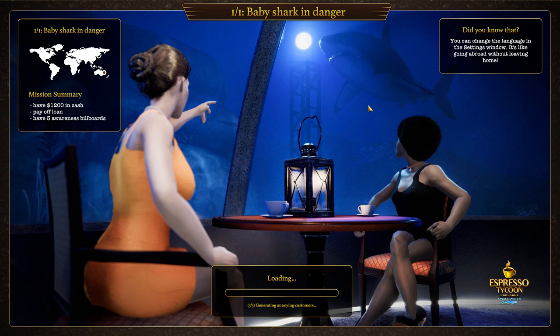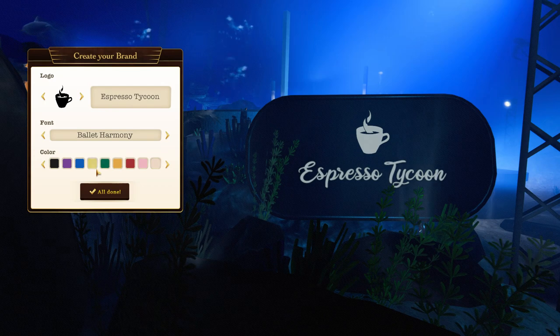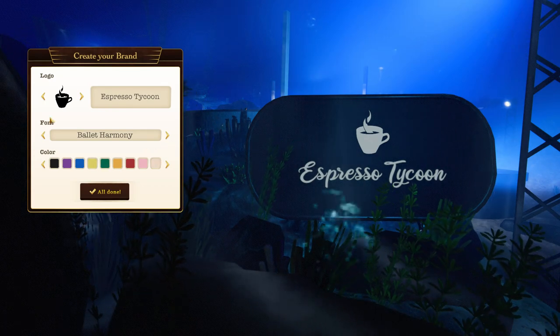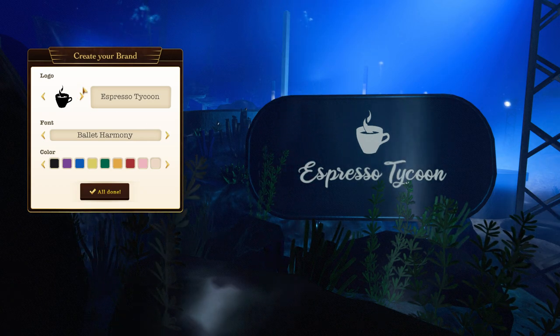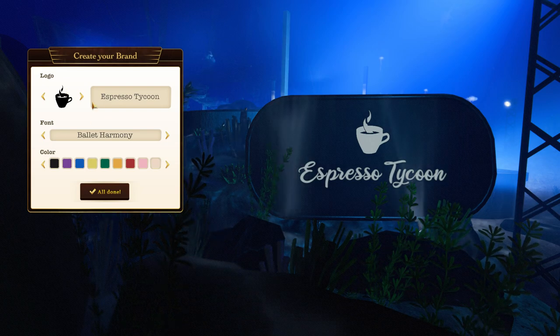I still have not heard back from the winner of last month's giveaway, so this is now the first day. I'm gonna give it like four more days. If I can't get hold of the guy, I'm gonna select a new person - I'll just generate a random number and hopefully it's someone that's active and will respond quickly, because I would like to get that out of the way for the next one.